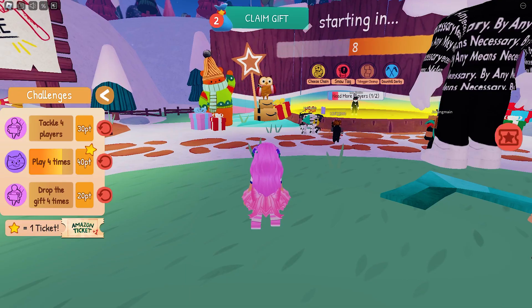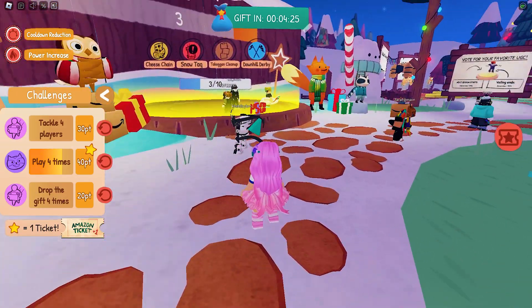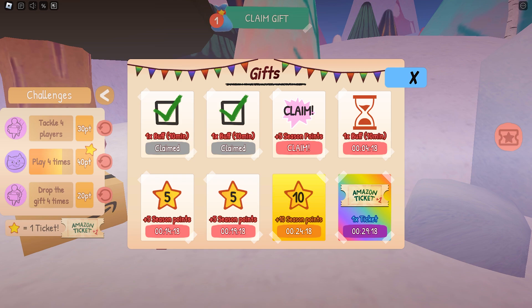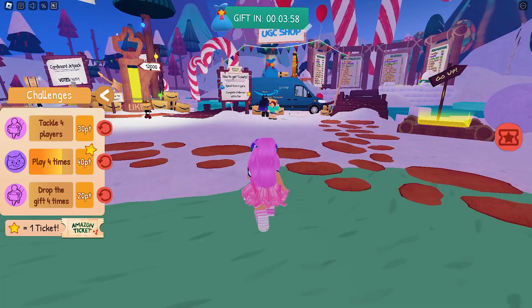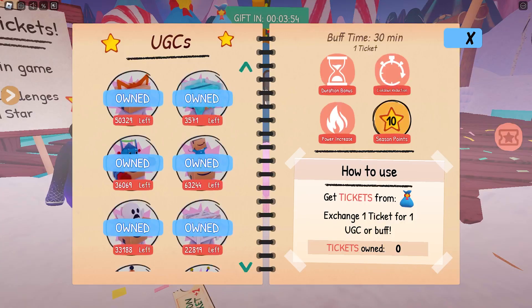Aside from the minigames, you can also get season points by simply joining the game and claiming season points from the gifts. You can go AFK at this point and simply claim the boosts and season points. Once you get the Amazon ticket, you can claim an additional 10 points by claiming it here.